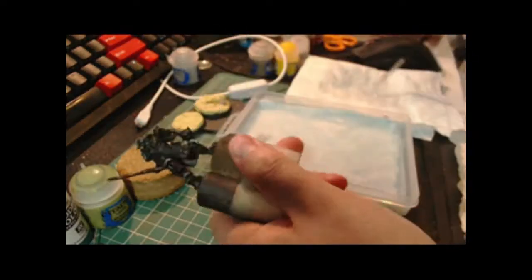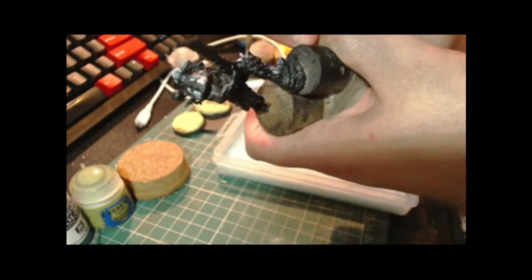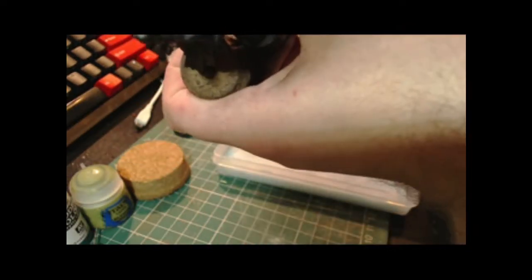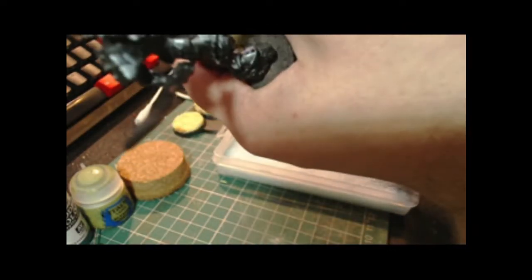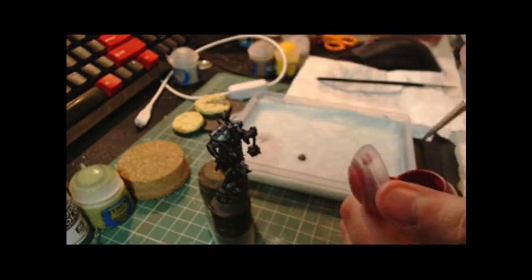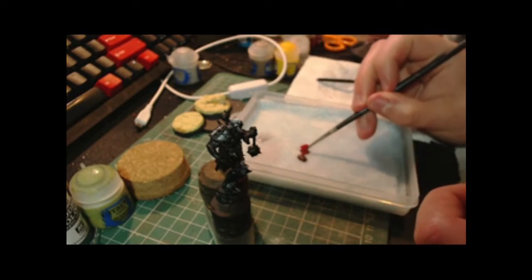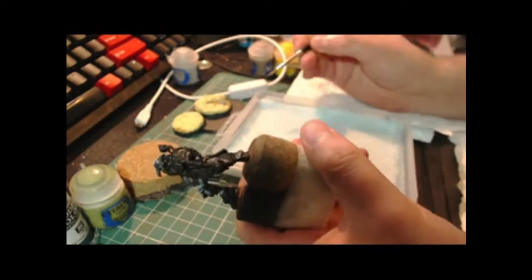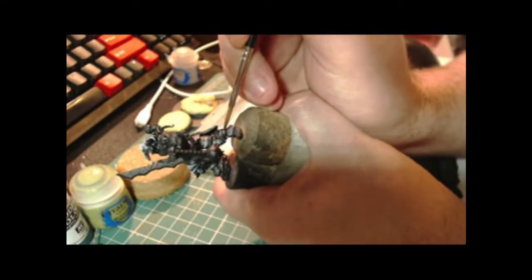I'm going to apologise for the video quality and me ducking in and out of the frame — it's not terrifically helpful, but what are you going to do? So here we are, I'm slightly prematurely mixing up a transition from Vallejo Modeler Armour Brown to Korn Red, and then I'm just going to continue sketching having done that.